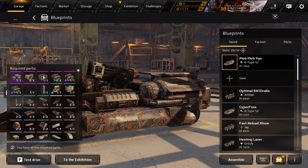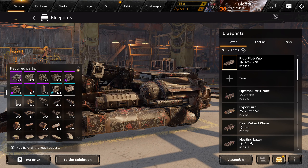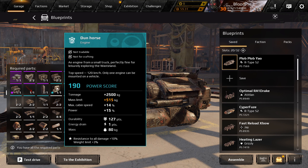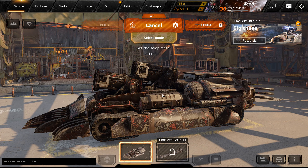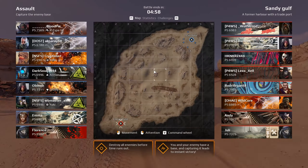The car is also using a Chameleon Mach 2, the two new fused tracks, and we're also using Dawn Horse. We also have one microfactory as well, and that's pretty much it. So let's get to it — we're here at the Sandy Gulf. Let's see how we do on this fine map.